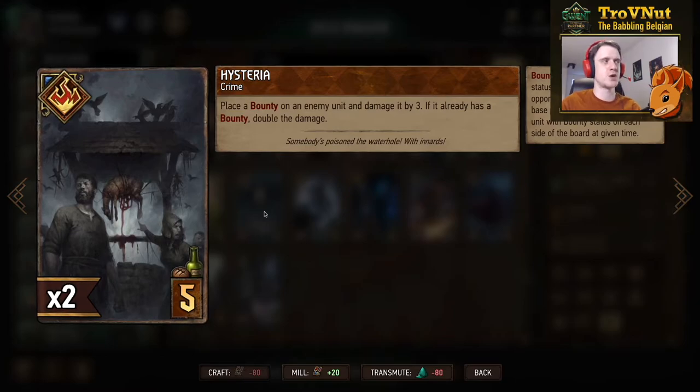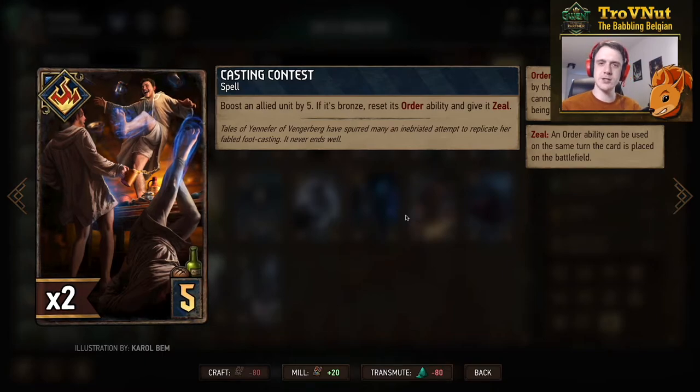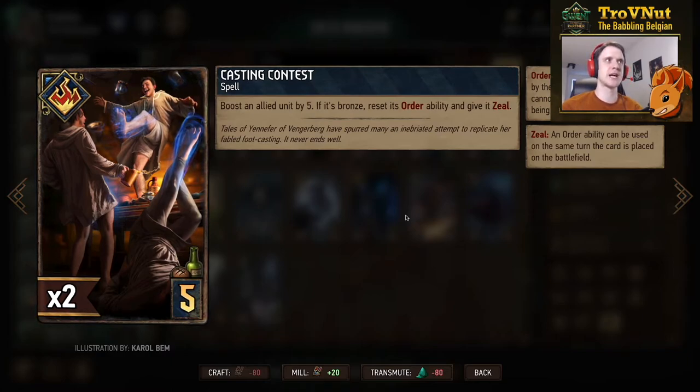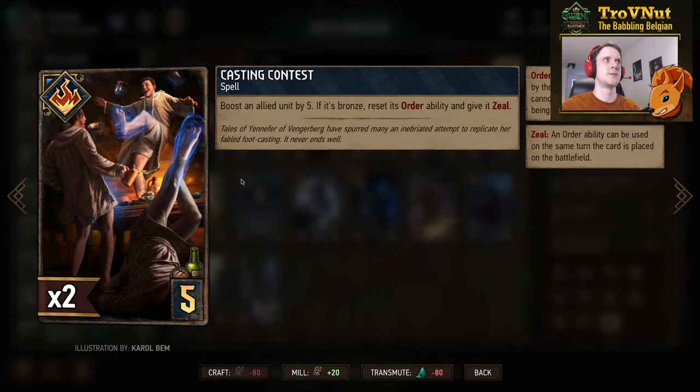The second bronze Northern Realms card: Casting Contest, a spell where you boost an allied unit by five, but if it's a bronze unit you also reset its Order ability and give it Zeal. This could potentially be really good. Going through the deck builder, I don't see a great obvious target just yet — maybe the Correct Marine, giving you another four boost and possibly going up to nine — but I might have missed a few things. It doesn't fit perfectly with the mages archetype so I'll need to do more research. If you have tips on how to use this card let me know in the comments. For now it seems like nine for five provisions, which is still pretty good, and resetting an Order ability is always very nice.